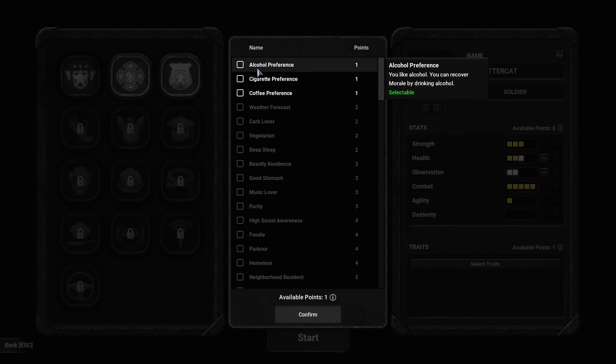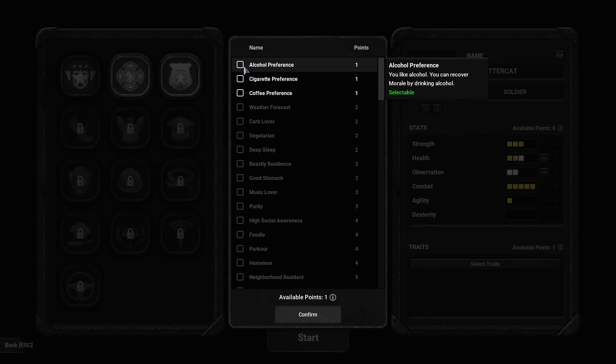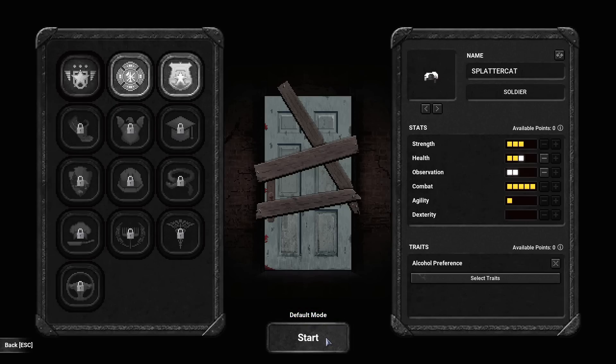We're selecting a special item that is a vice of our character. On a fresh account you can either be into alcohol, cigarettes, or coffee. If you get one of those things and drink or smoke it, it will give you a big boost of morale. Managing your morale is important because when all your friends and family are dead and you're wandering an endless rusty wasteland with a board with a nail in it, it's very hard to maintain a positive mind state. I'll go with alcohol — I've seen a lot of that in the game.